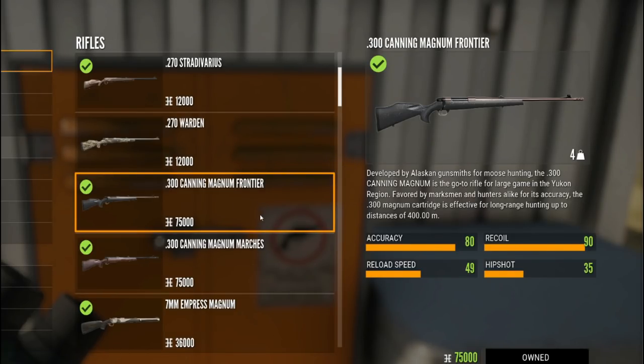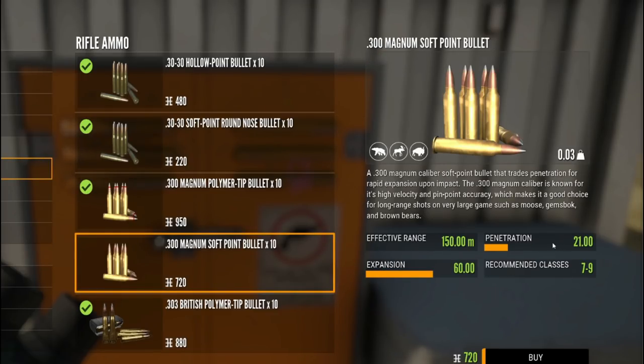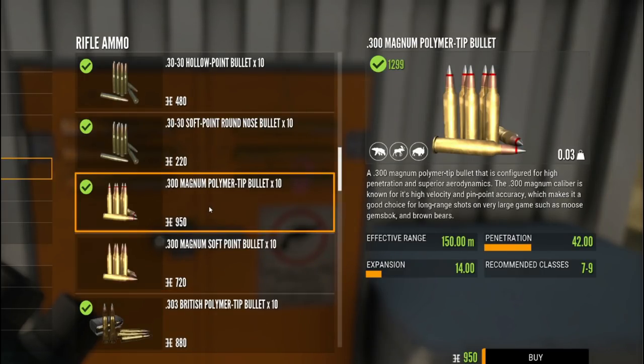I do highly recommend the 300. It has an accuracy of 80, a recoil of 90, a reload speed of 49, and a hip shot of 35. The ammo is 950 for 10 shots, effective range of 150, penetration of 42, expansion of 14, and good for classes 7 to 9. With soft points, you're getting 21 for penetration and a whopping 60 for expansion. I do prefer the polymer tips for the 300.